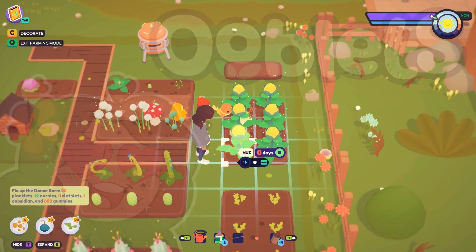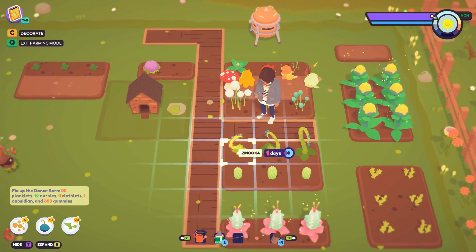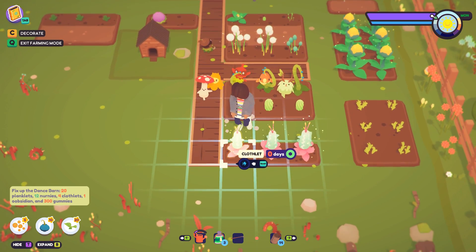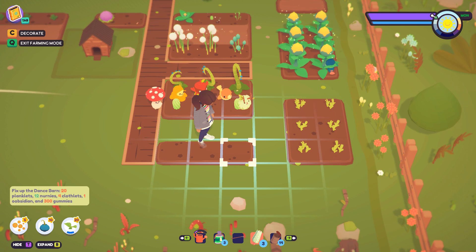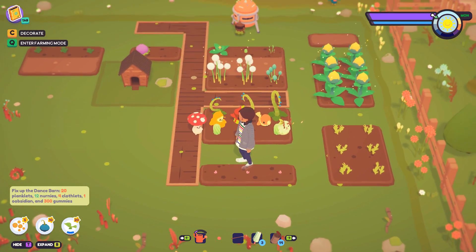The muz is looking pretty good, so that's ready to harvest, and then we have the flutey flowers. The zincadoos still need another day, the pompadutes need a couple more days, but the clothlets are also ready. Let's go ahead and harvest those up because I definitely need to turn those into the dance barn. I also have some clothlet seeds already ready to go.